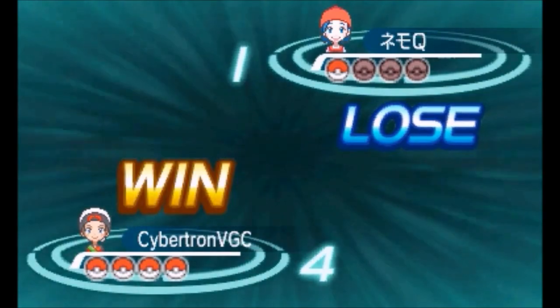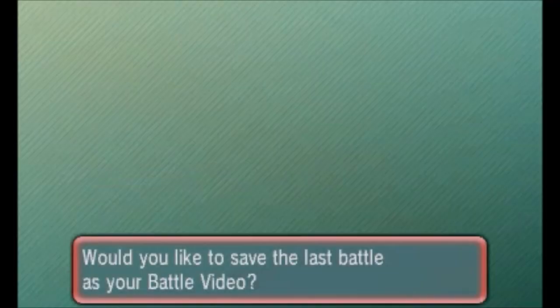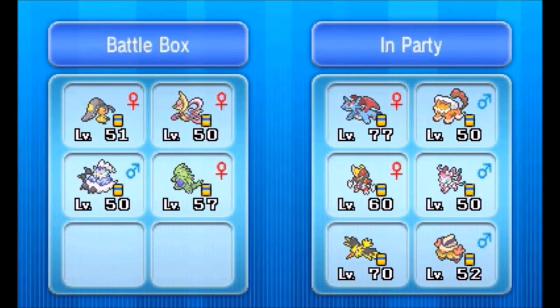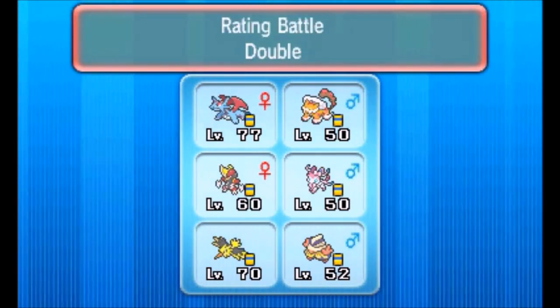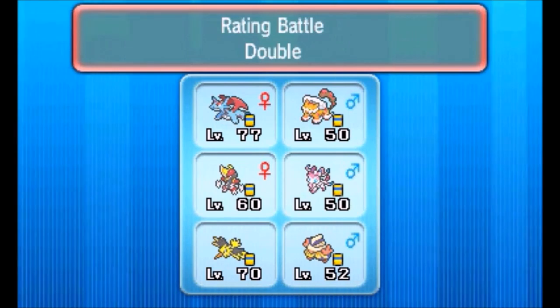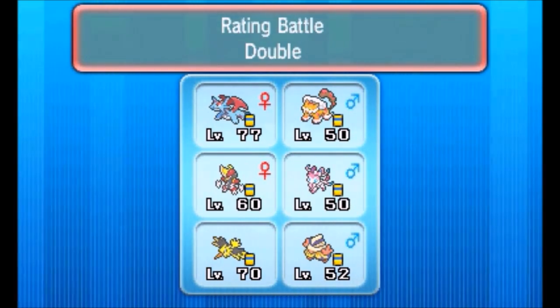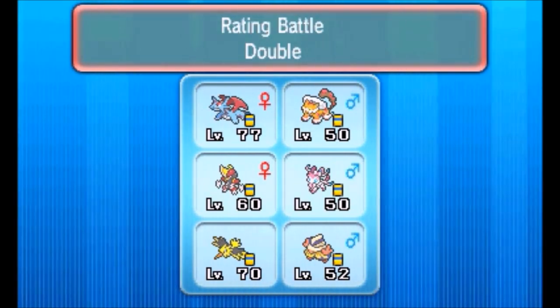Unfortunately, Mega Salamence once again not making an appearance, but Zapdos, Bisharp, Landorus, and Hariyama in the first game are just too strong. This just shows that you don't really need the Mega Evolution every game to pull out a win — both games I really didn't need Mega Salamence whatsoever, as my supporting cast was more than enough to win. Anyway, that's it for today's video guys — I hope you enjoyed it. Leave a like if you did, and let's aim for another 500 likes for an upload tomorrow. I'll see you next time. Peace!